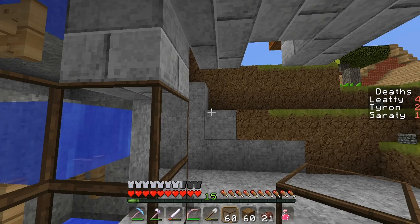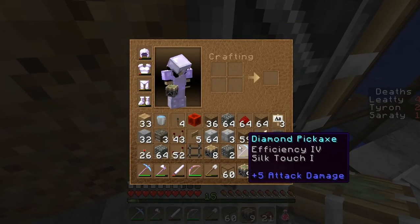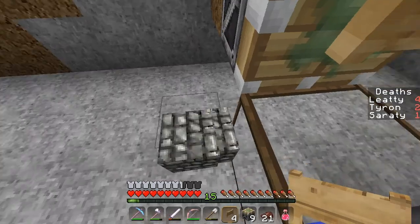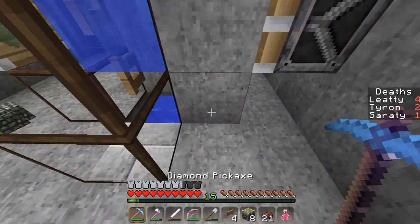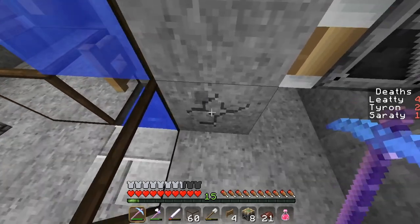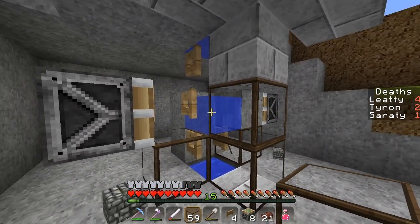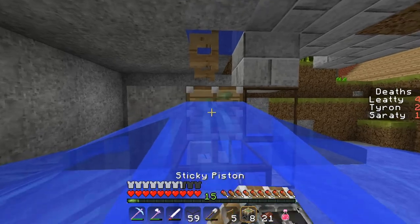We're going to place the first piston here. Here's going to be a fence gate. Here will be the block that will crush the skeletons — this is going to be the main part of this mob crusher. Actually, this is one block too high — it's going to be here. I'm also going to destroy this water source here for now, that's too annoying.